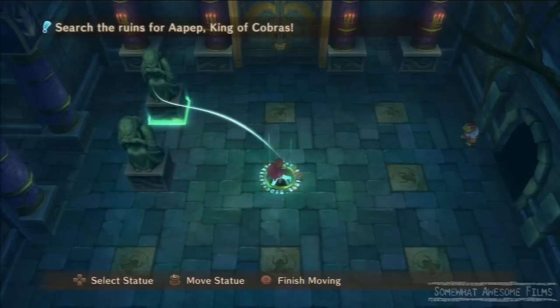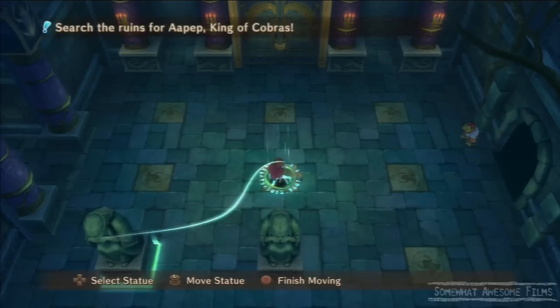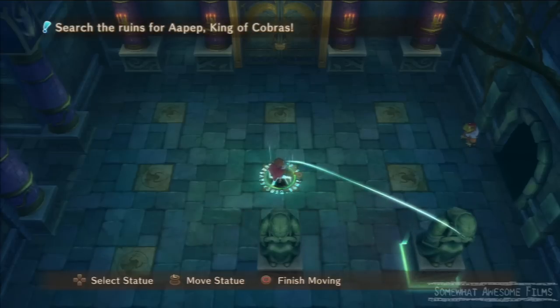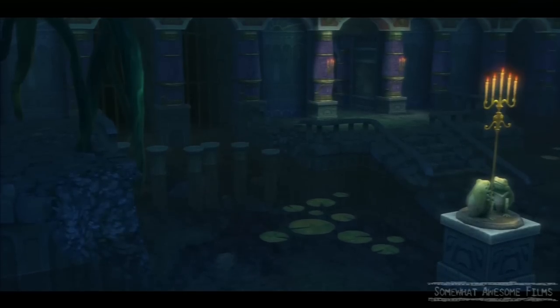Don't waste time with these little frog blocks, because they're just a distraction. They're not gonna do anything. This is where the mess would you. What you actually have to do is just take the left statue and put him in place of where the right one is, and take the right statue and put it in place of where the left one is. That is all you have to do.